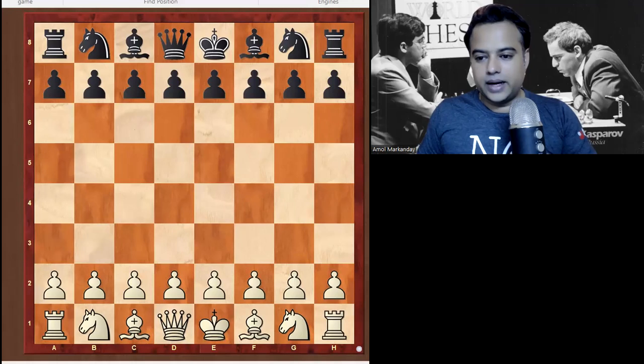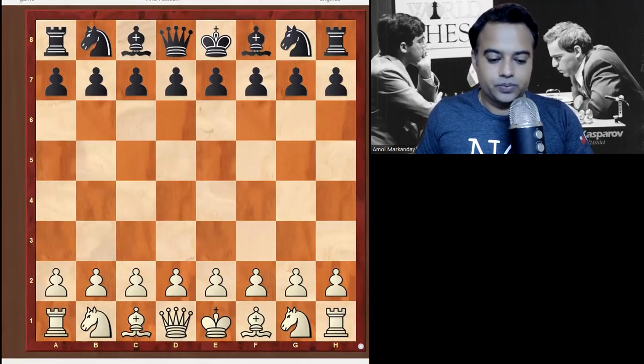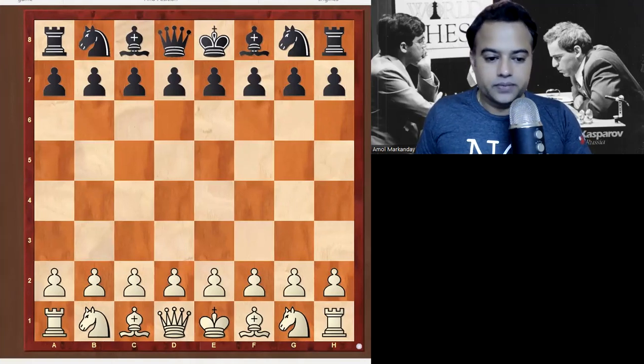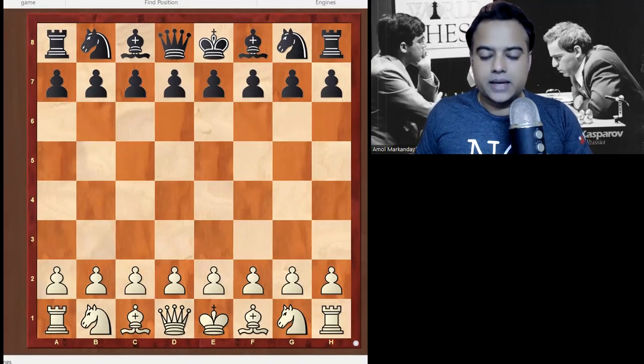Hello all, once again back to the Fisher Chess Classes. Today we are going to study the Greek Sacrifice, also called the Greek Gift. Players who play the London System frequently should study this theme. We'll also see one game of Gata Kamsky and Sam Shankland — Gata Kamsky is of course a top-ranked US player.